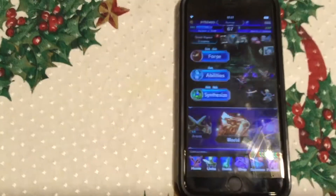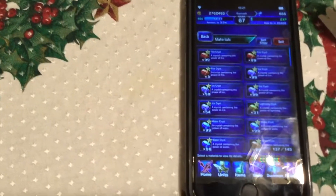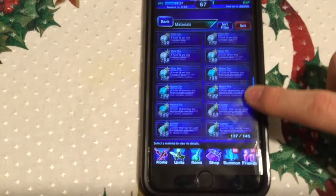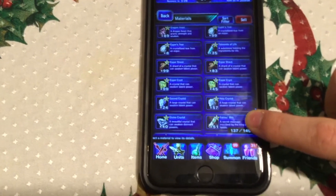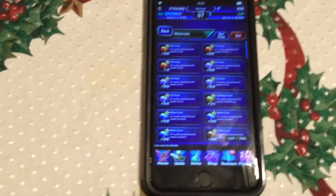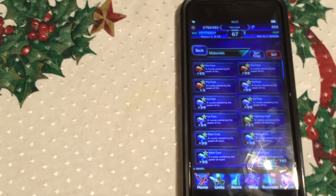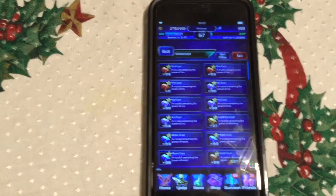Another thing you'll definitely want to do, whether you have a macro or not — you want to make sure your items have at least ten free spots in your materials list. Or at least five, but I'd recommend ten spots. So go and sell all the junk that you get a lot — Esper crystals, shards, a bunch of stuff. You don't want to be running the macro and all of a sudden run out of space.